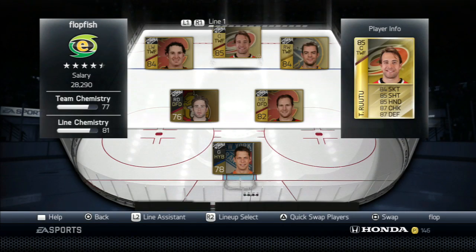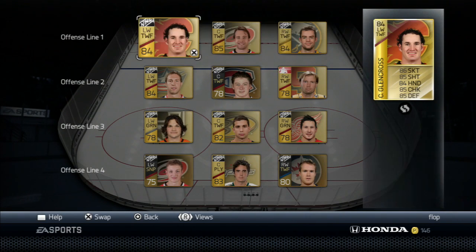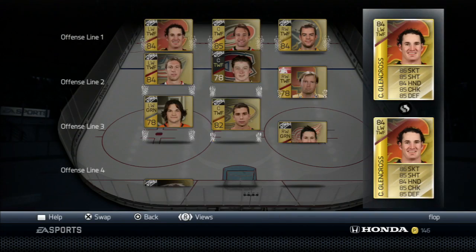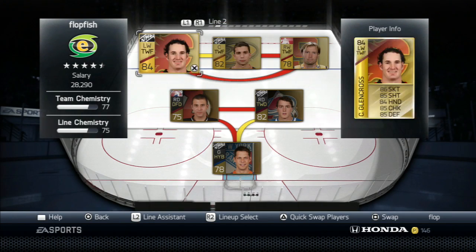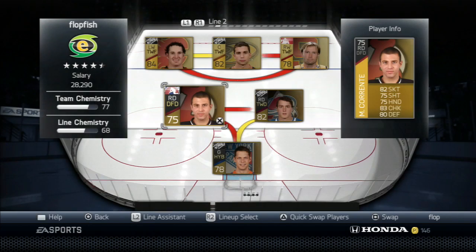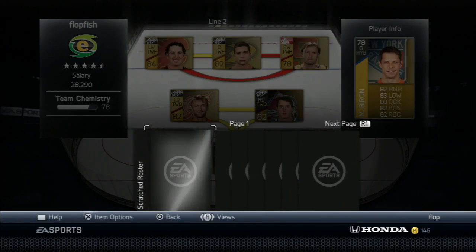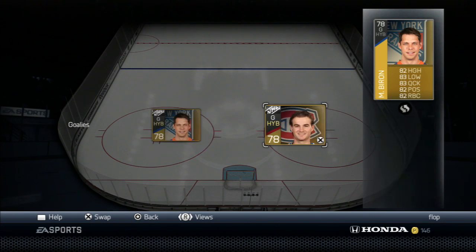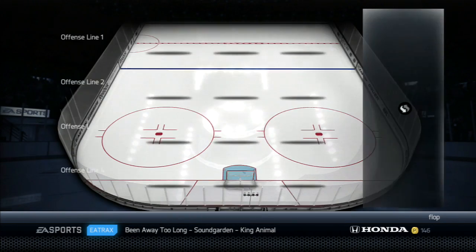We do have a complete forward core, which is nice. We've got a decent first line — it's not horrible. We've got Glencross. Actually, I think I want to switch Glencross and Umberger. Our second line is pretty solid — we're going to have three two-way forwards again. Defense is going to be a bit of a weak spot, but not much you can really do here. Goaltending-wise, we're looking at Budai and Biron — probably our two best goalies. Not bad at all — well, pretty bad.